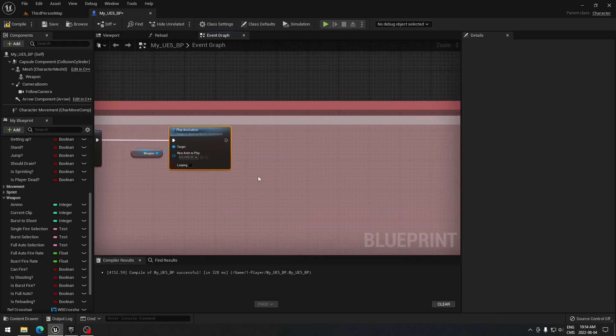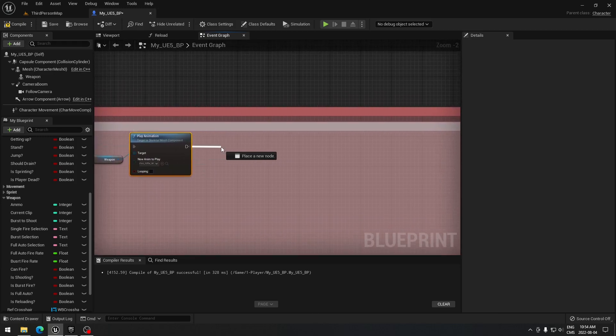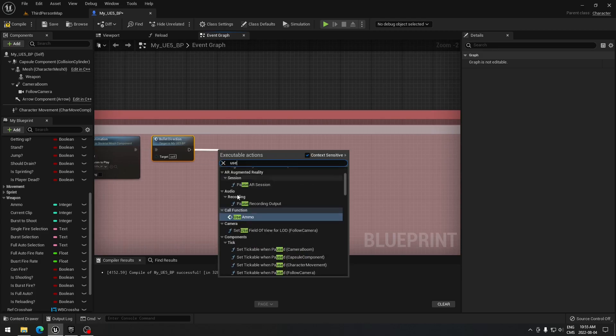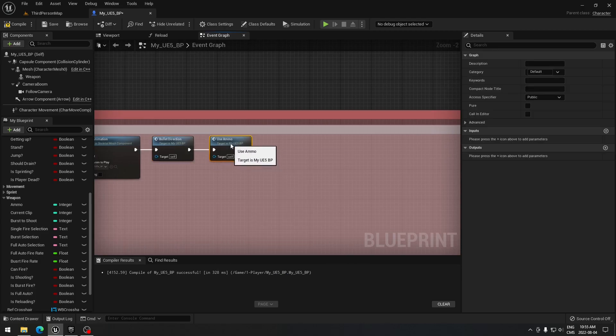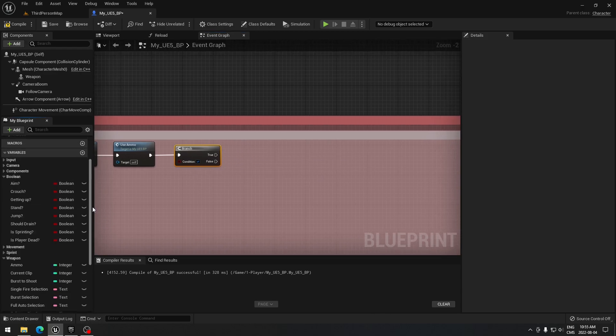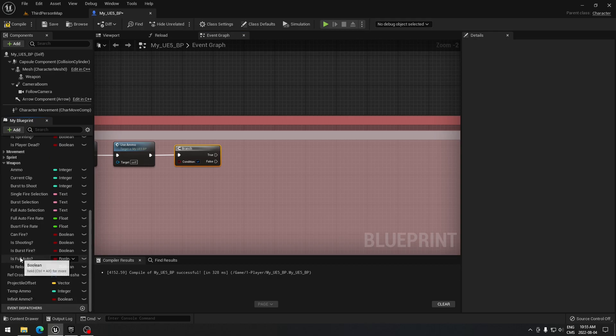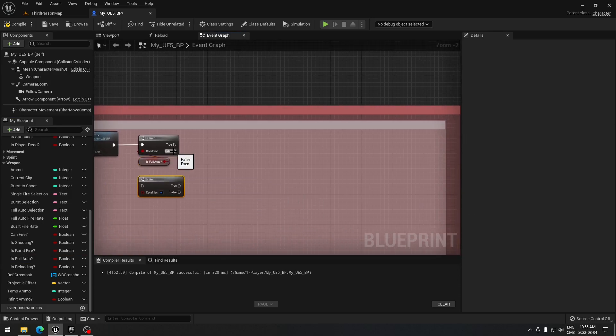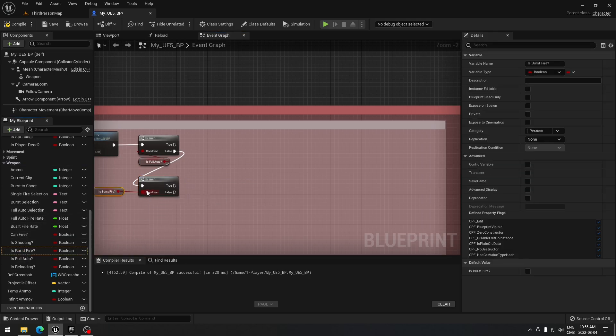We call our 'bullet direction' function, and from that we call 'use ammo' because every time we shoot we want to consume ammo. We create another branch and from that branch we verify whether we are in full automatic mode. We also do another branch to verify if we are in burst fire.